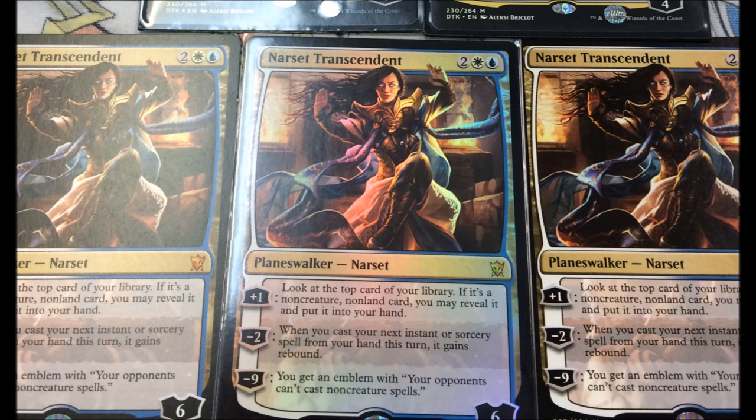I have my planeswalker deck which has Sarkhan Unbroken but I haven't put the Narsets in yet, and then I have my more aggressive tournament deck. The five-color planeswalker deck is a fun casual deck. Were the pieces expensive to trade for? Yes. I traded a foil Restoration Angel and a lot of really good EDH foil angels — the other guy was an angel collector, and that's what we traded.